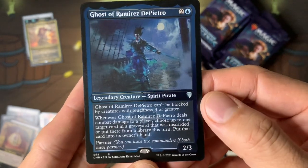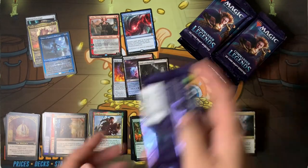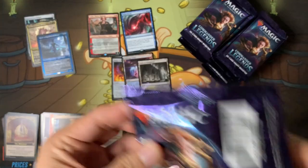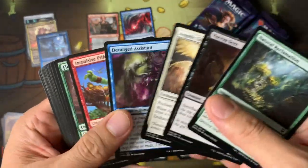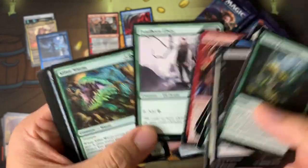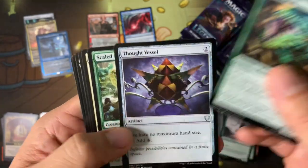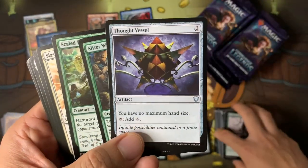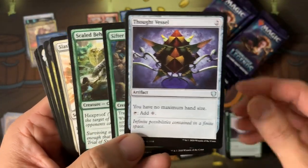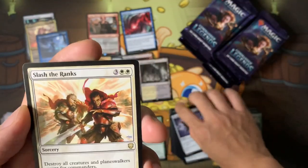Another etched foil! I thought these were going to be super rare like one per box, but wow — we got two. Maybe we'll get more. I haven't watched any other box openings, so I really don't know the collation. Another Fyndhorn Elves — wow. Thought Vessel at uncommon — these were going for $10, but now they finally get one, so that's great.